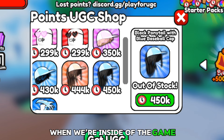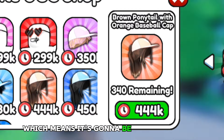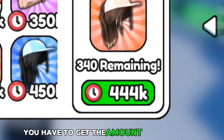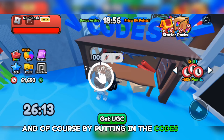When we're inside of the game and we're in the points UGC shop, as you can see, there's only 340 copies remaining, which means it's gonna be gone in about a day. To get the free hair, you have to get the amount of points here. You can do that by completing quests, doing a spin, or by putting in the codes over here.